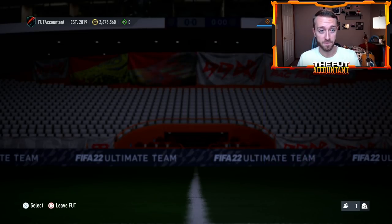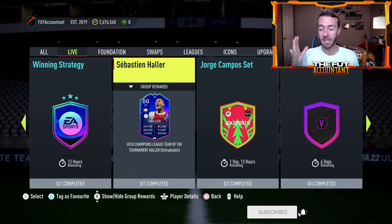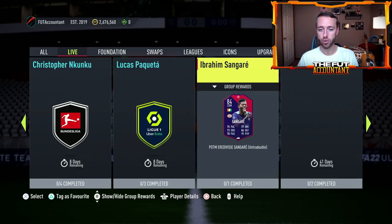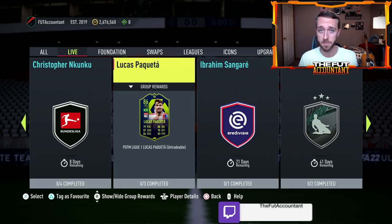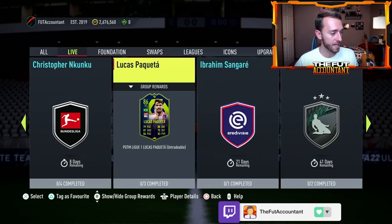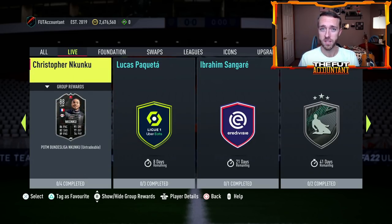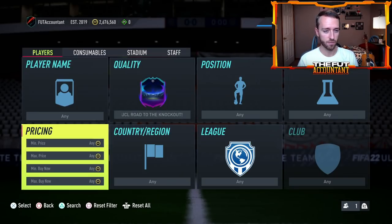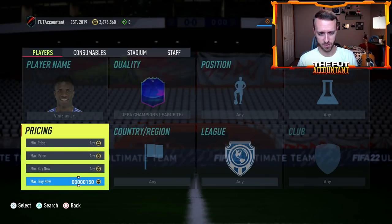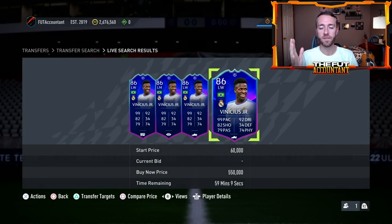Now speaking of other big SBCs - the Vinicius Junior Player of the Month. This content might start pre-6 PM today. I'm expecting the Vinnie Jr 87-rated Player of the Month SBC to be dropped. I think it could be dropped an hour or two early, so be watching out. That's going to impact the market because before the whole promo starts everybody's going to get started on this Vinnie Jr. Left mids, left wings, left-sided attacking players have already been panic sold. Gold Neymar is down around 40,000 coins from where he was. Team of Tournament Vinnie is like 550,000 coins right now, probably going to drop even more.